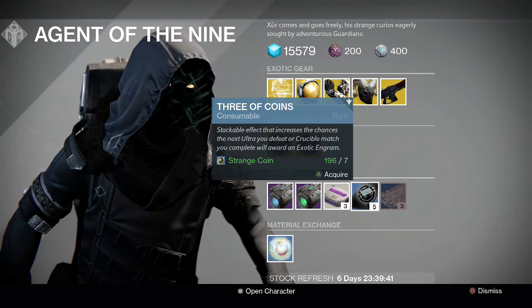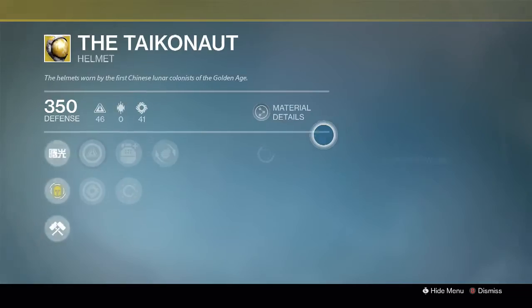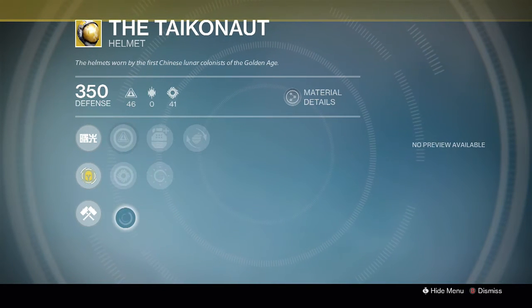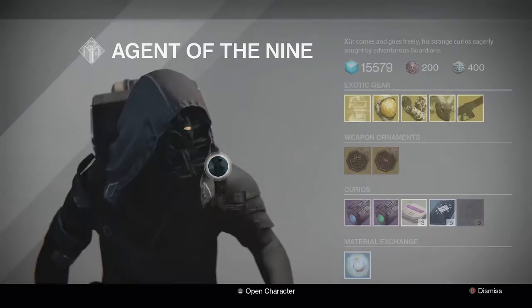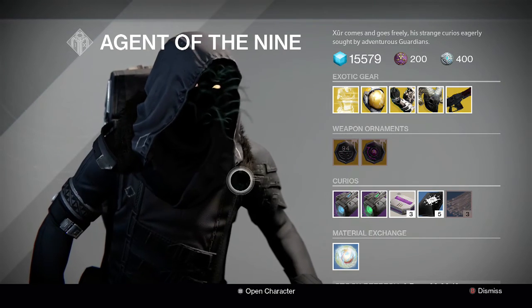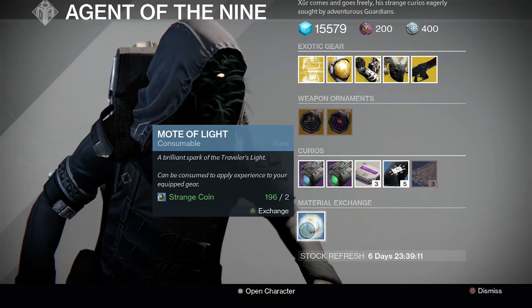Then we have the Glass Needles, which will reroll your exotic armor if you have the right materials. If you go to the Twist Fate node you can use the Glass Needles to reset the perks and the stats. You may or may not get better stats; you may or may not get better perks — the rolls are completely random, so use it at your leisure.